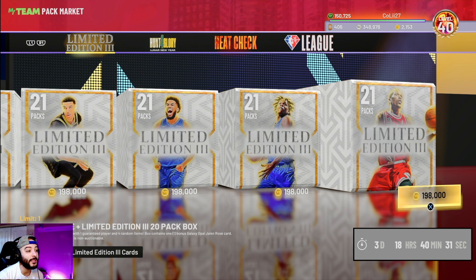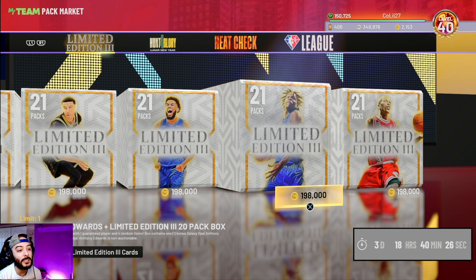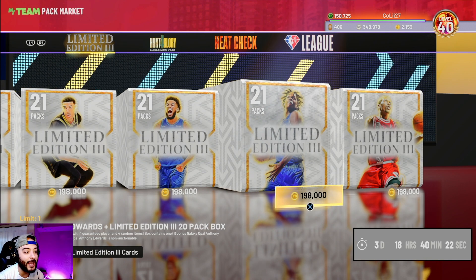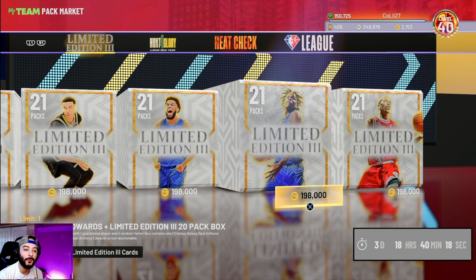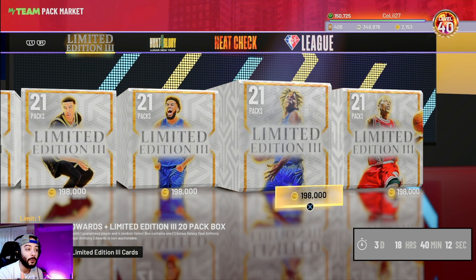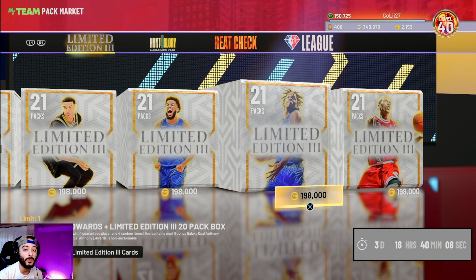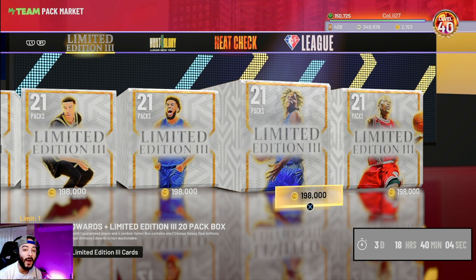One thing to note right off the bat is you cannot sell any of these guaranteed players in these packs. That's a huge drag because usually when you buy packs, you at least get some MT turnover. If you get a good player, you play with him for a while and sell him on the auction market at a decent price. But with these packs, you're stuck with that player. The best you can do is put a diamond shoe on them and play with them until their time expires.